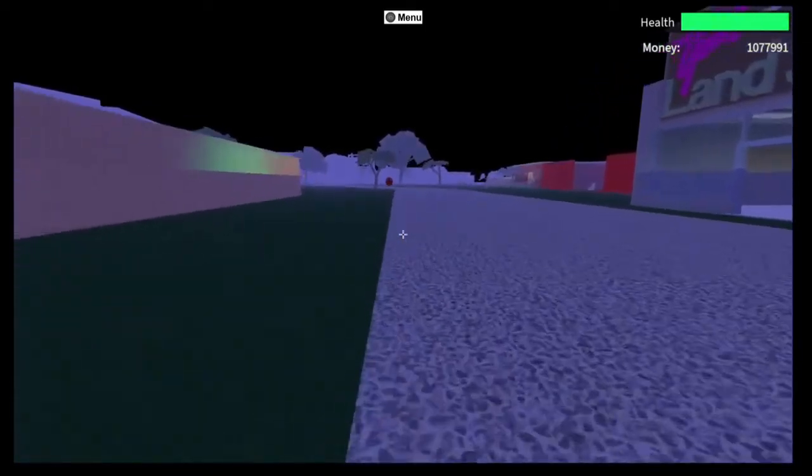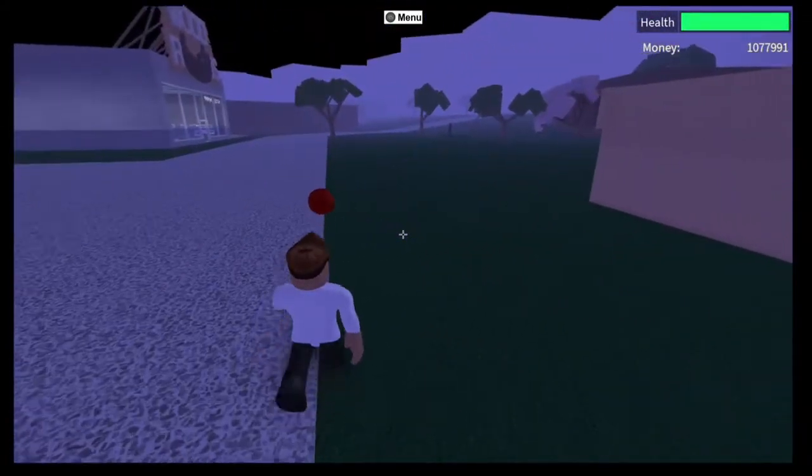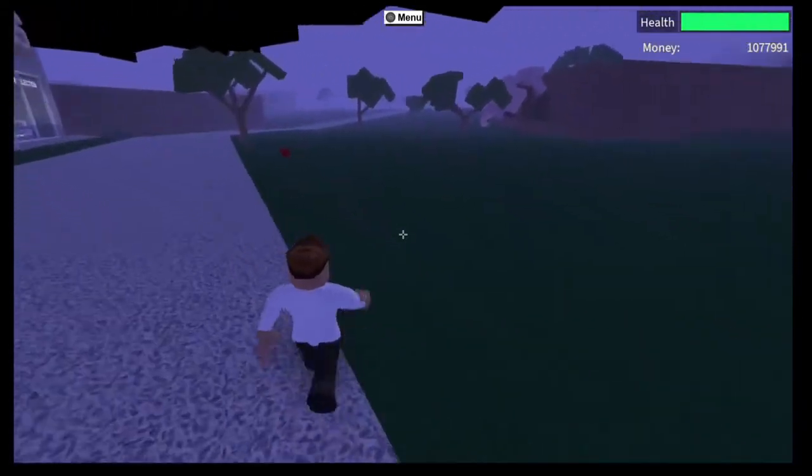But other people can't see you. My friend Lewis Blaze — that's him there — and it's just a floating ball. That's what other people see, but you can see everything normal, apart from obviously if other people are doing the glitch too.